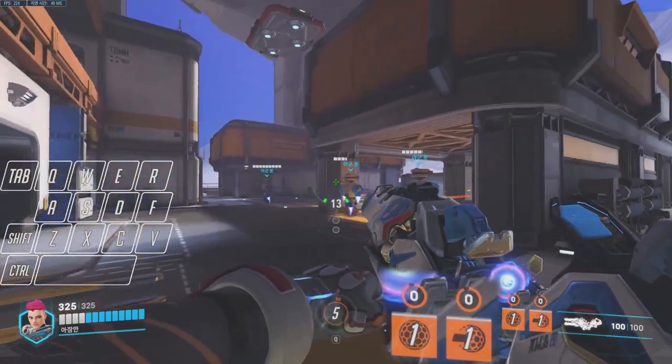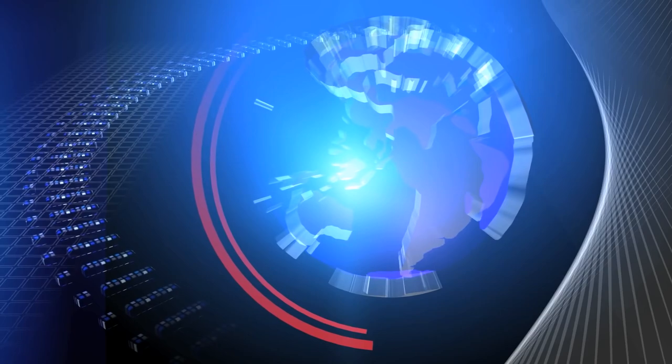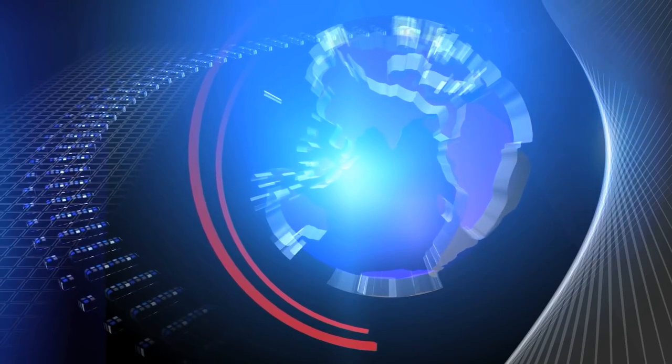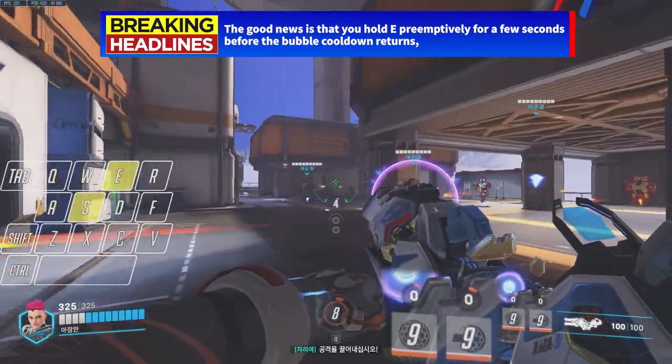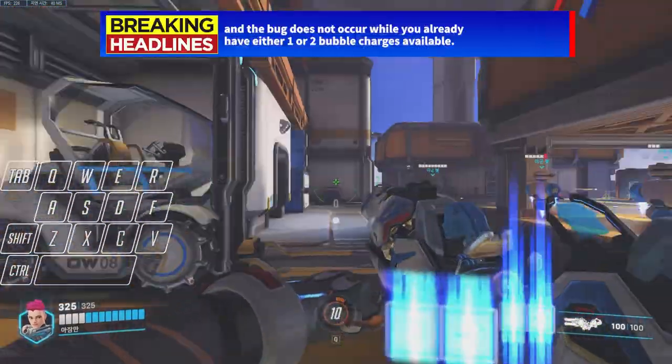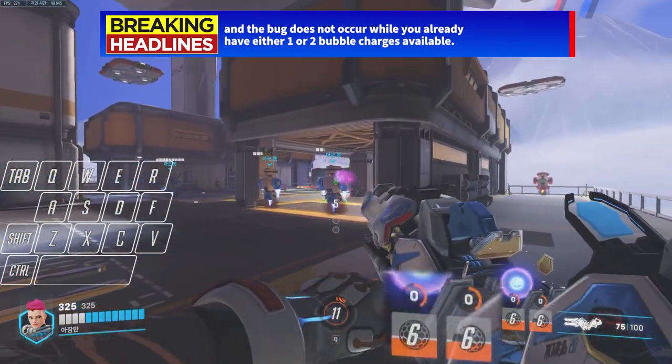If you hold E to give an ally a bubble and quickly turn your screen, the cooldown gets completely consumed. Here's the good news: if you hold E preemptively for a few seconds before the bubble cooldown returns, it will activate as intended, and the bug does not occur while you already have either one or two bubbles available.